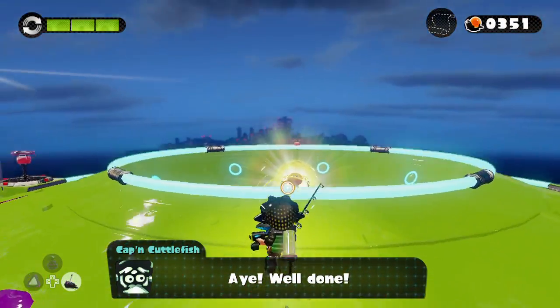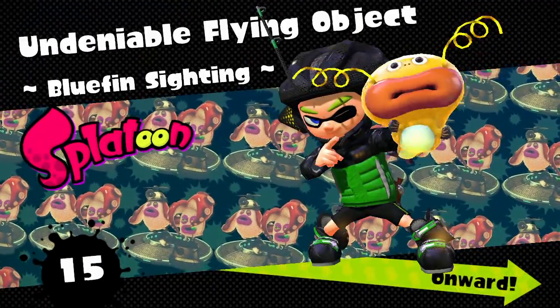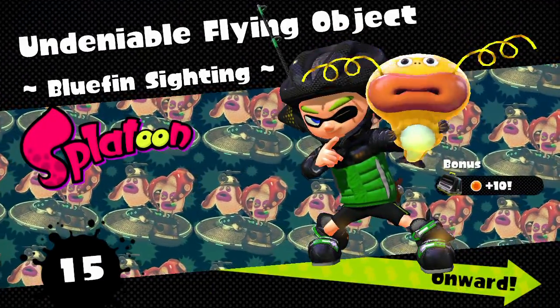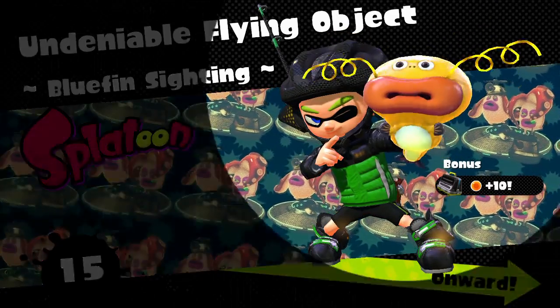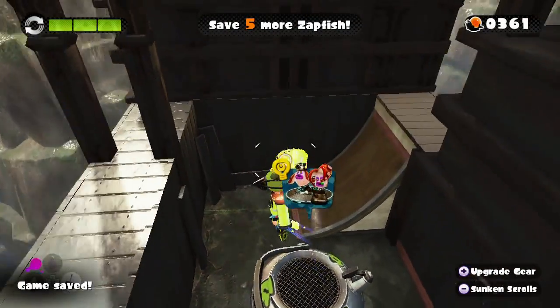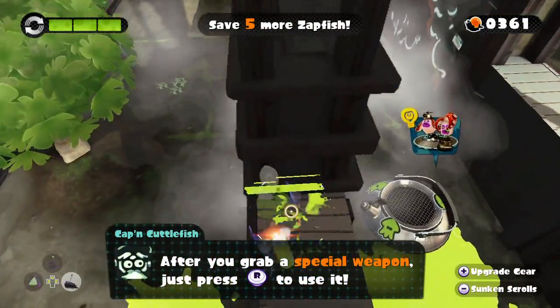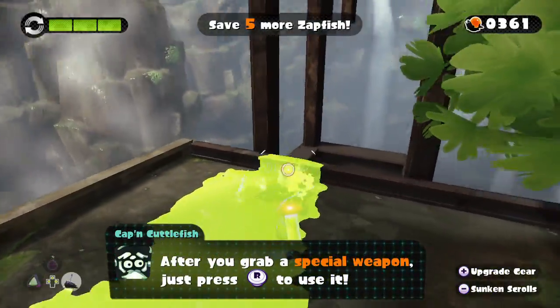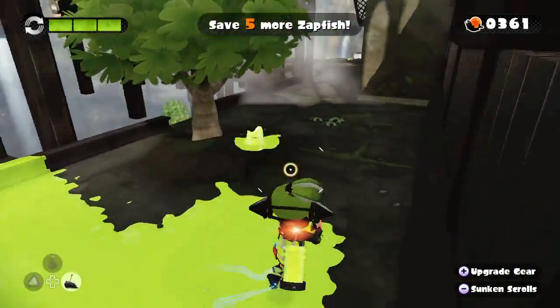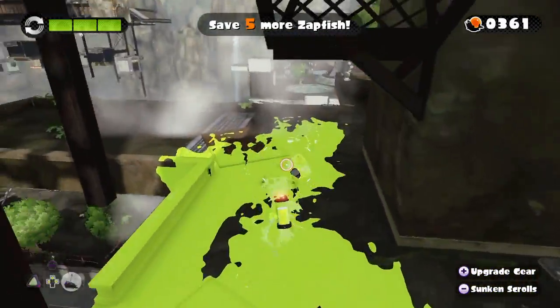So if you guys saw my last episode, I was wondering what those sunken scrolls you get while defeating a boss did, and I figured it out. Because when I defeated the first boss, I got this custom Splattershot Jr. After you defeat the first boss, you get a custom Splattershot. Then once I beat the second boss, I got a Kelp Splat Charger. And then the next one is an Arrow Spray, I heard.